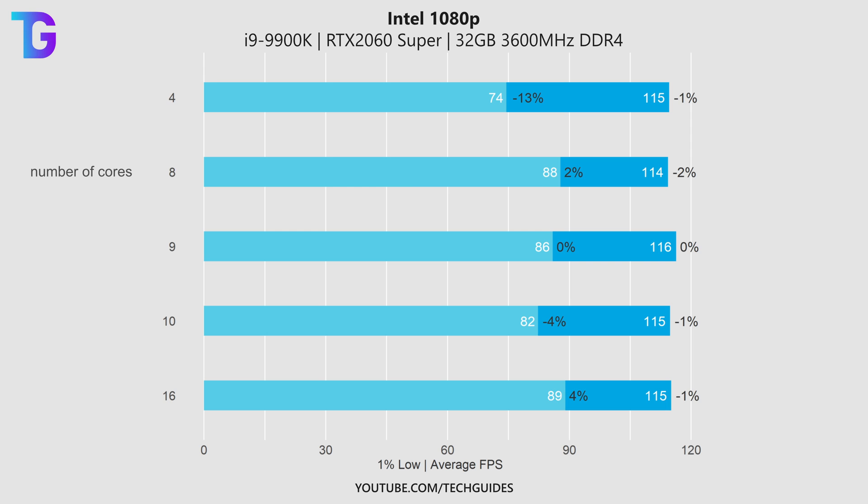Next is another 1080p system that is heavily GPU-bottlenecked: an i9-9900K with an RTX 2060 Super. The game defaults to a render worker count of cores plus one, which performs quite well, but the 1% lows are all over the place with no clear pattern — likely just sampling uncertainty. The average FPS is essentially the same across all render worker count values, so at low resolution with a weak GPU you don't really need to worry much about this setting.